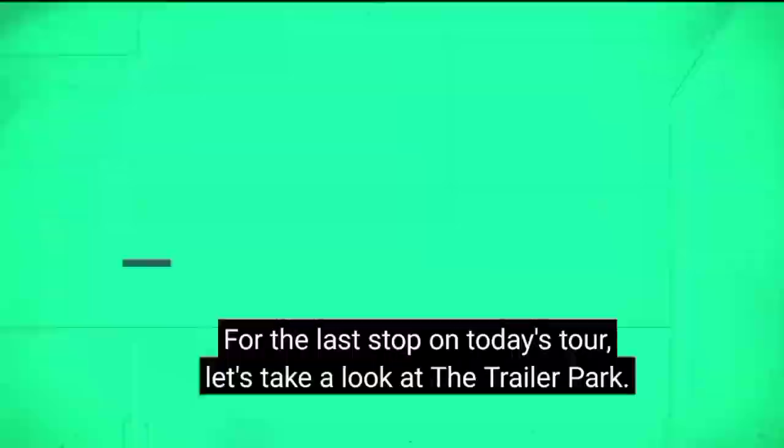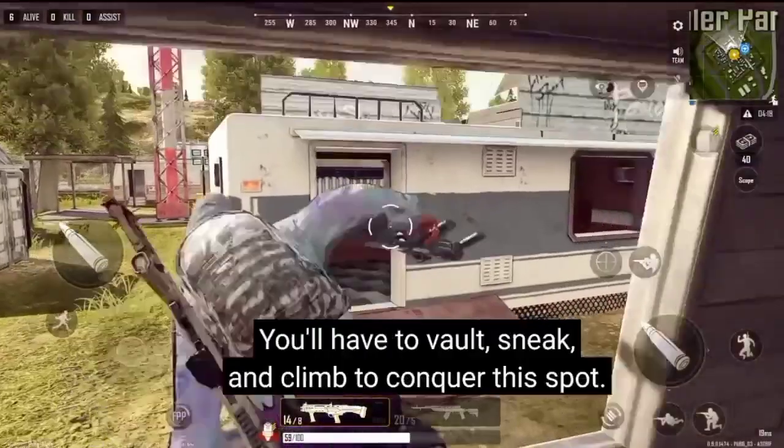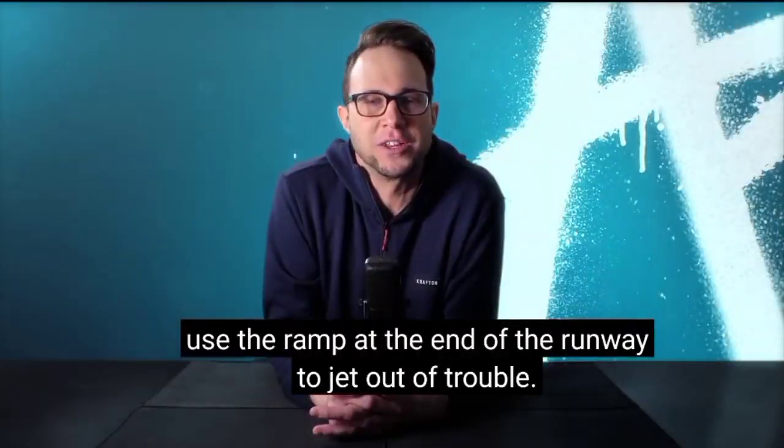For the last stop on today's tour, let's take a look at the trailer park — or at least that's what it used to be. Now it's all bunkers and bullets here. You'll have to vault, sneak, and climb to conquer this spot. But if it's not looking good and you need a quick exit, use the ramp at the end of the runway to jet out of trouble.